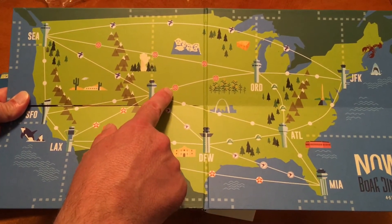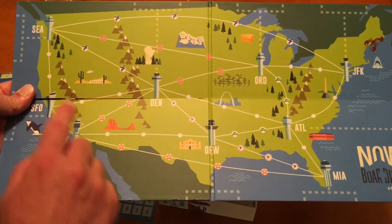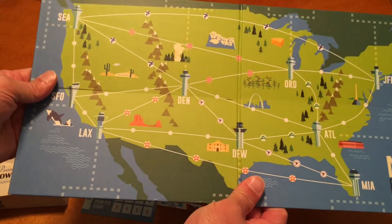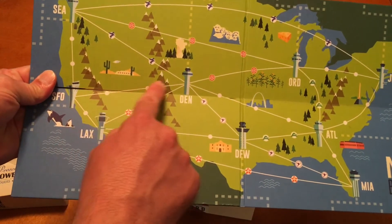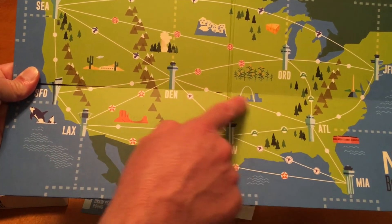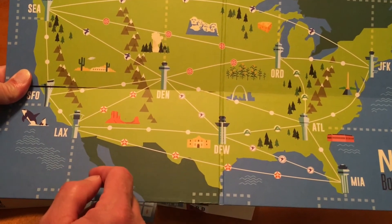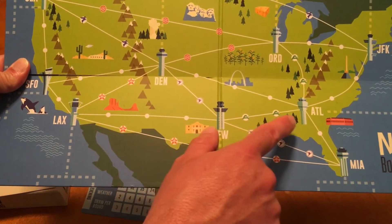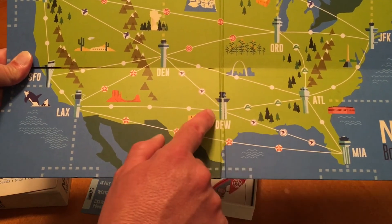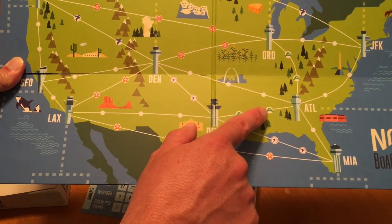Looking at the board, the red player can only fly between his designated cities and any spots with white dots — those are open to everyone. For instance, between San Francisco and Denver there are no airline logos, so anybody can fly those routes. Between Denver and Atlanta, Atlanta to JFK, JFK to O'Hare — all open. But the A airline is the only one who can fly between Atlanta and Dallas-Fort Worth, unless somebody else gets that permit.